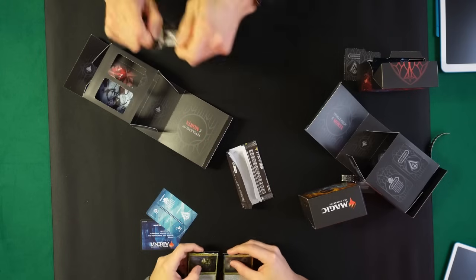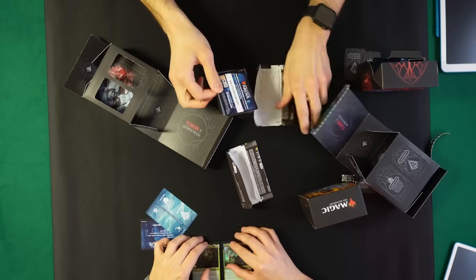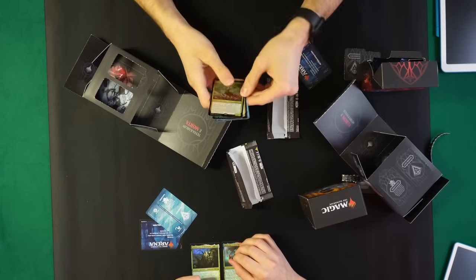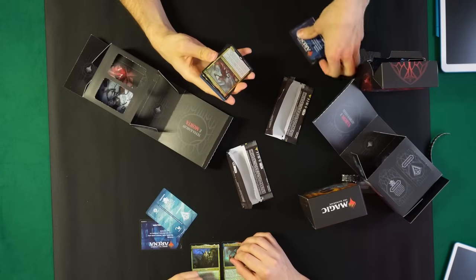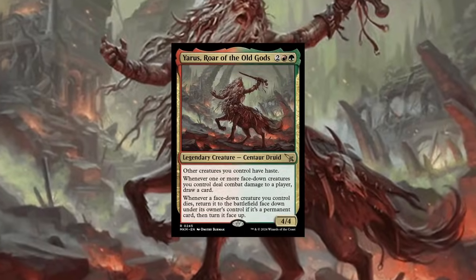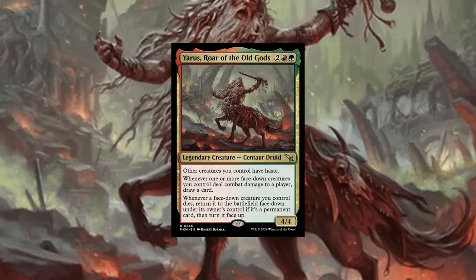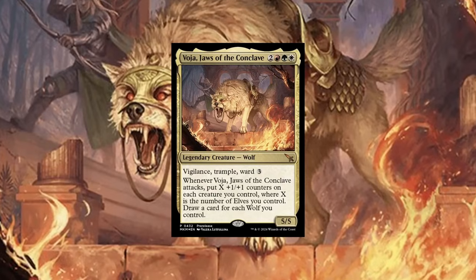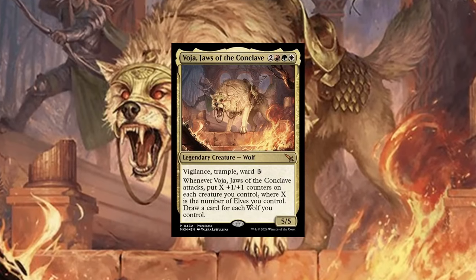Okay guys, let's see what I've got. What is this? A Gruul card — Yarrus. It's very cool. Whoa, I got the big bad wolf! Who's that? Voya. Yeah, the card I wanted — one of the few cards I know from the set.